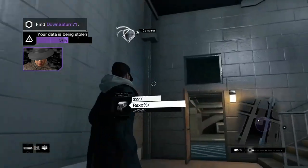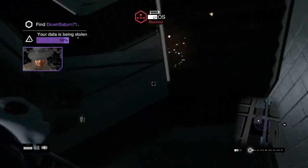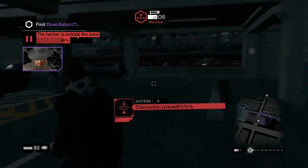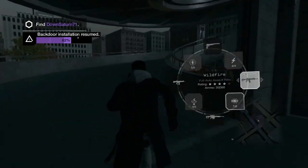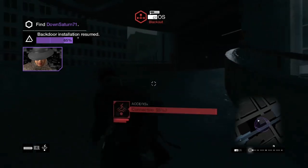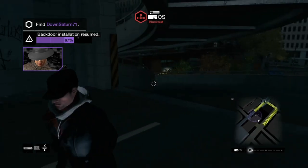You only want to use a blackout if you are trying to evade from something. Say you went through a garage door and closed it behind you — that's when you want to use a blackout so they can't get past it. Or say you raise the spikes and use a blackout afterwards so when they follow you, they'll get blown tires. That's a good play for blackouts.